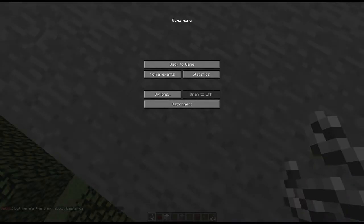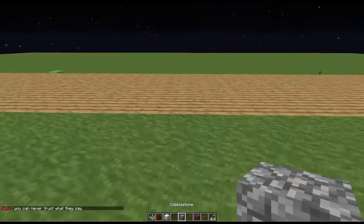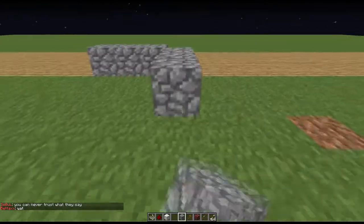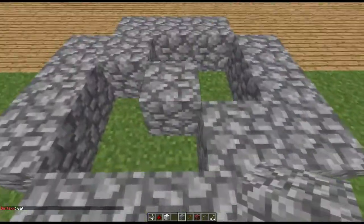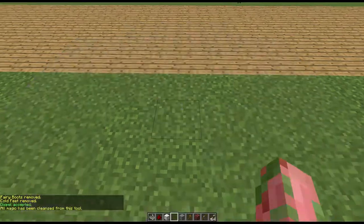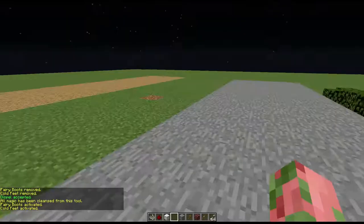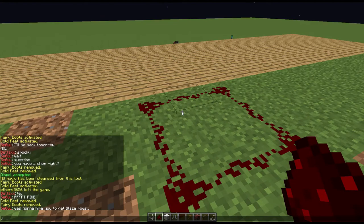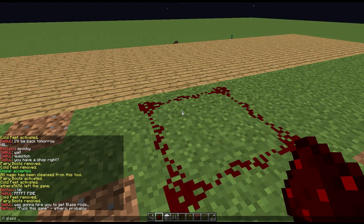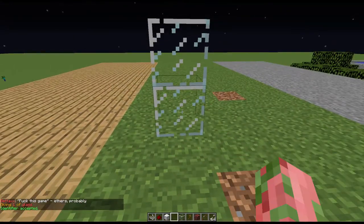In case you have a rune on something you don't want it on, you can dispel the item. The dispelling rune is extremely simple — just like a square, similar to the waypoint rune. You take off the item and right-click: 'All magic has been cleansed from this tool.' There is also the identifier rune, which identifies what enchantments or runes you have on an item.